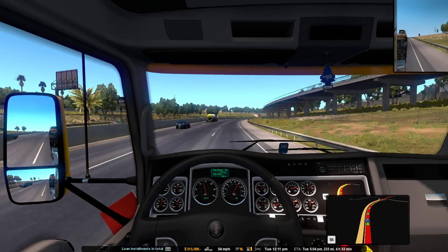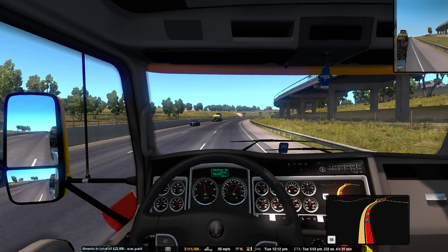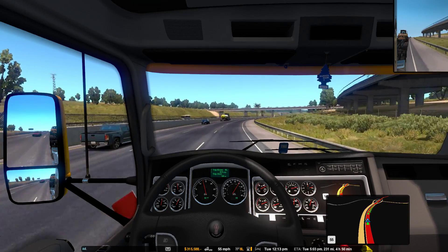What was that? Loan installment — how much are we paying a day? $22,106. How come it's not showing us our drivers? Are they not doing anything?